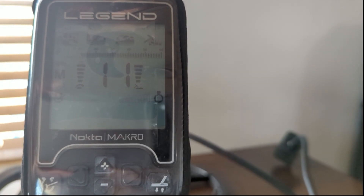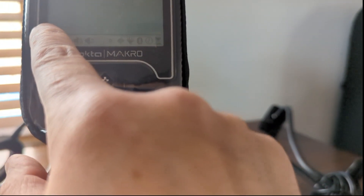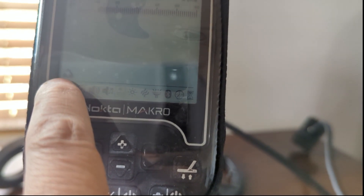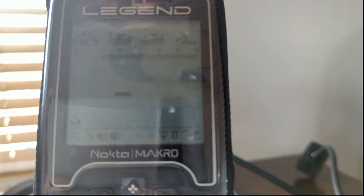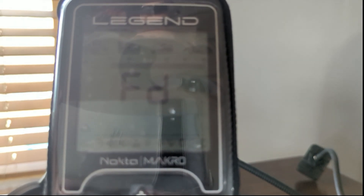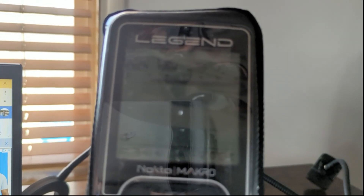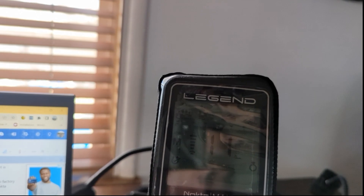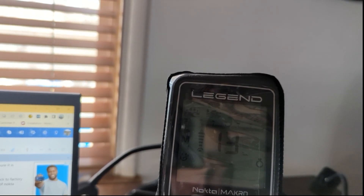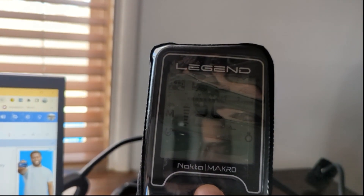Let me try it again. I'll click the Settings button, get my user profile people icon blinking, make sure the plus icon is confirmed, and hold down the pinpoint button. There we go — factory default, we're good to go. You'll notice there was an increase in the loudness of the Legend because the sensitivity was at about 17 just before I pressed it, and now it's back up to the default sensitivity of 25.